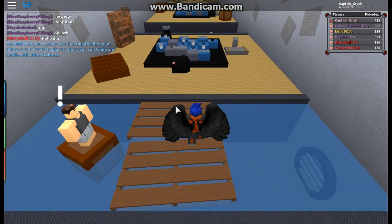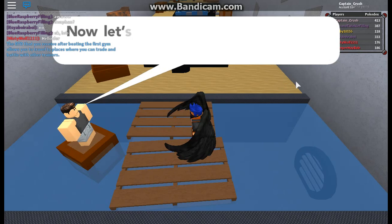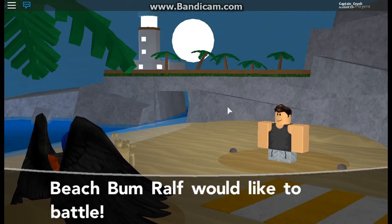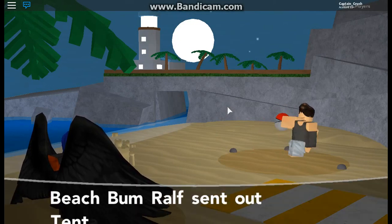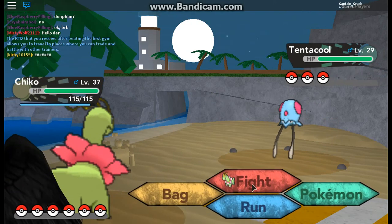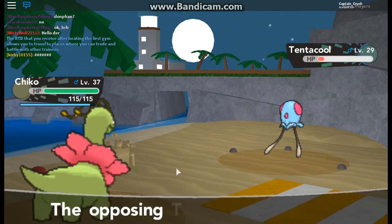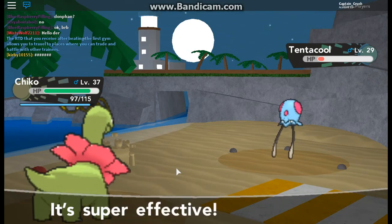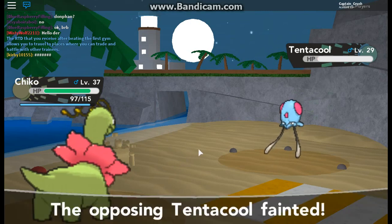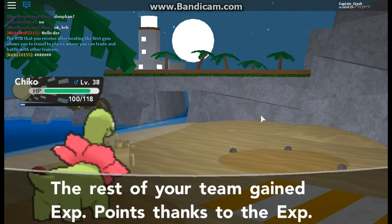Now moving on to the first trainer. I figured out the first pipe work puzzle — good job. Now let's see if you can beat the first gym trainer. So we got a Tentacool. Let's hope Petal Dance can take it out. Acid Spray is going to hit us pretty good and lower our Special Defense. Petal Dance will take down the Tentacool. We're not confused, so depending on what it sends out next I'll leave Chikorita in.